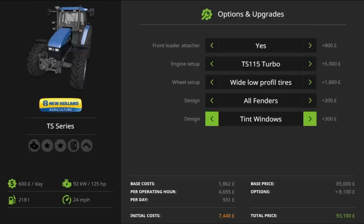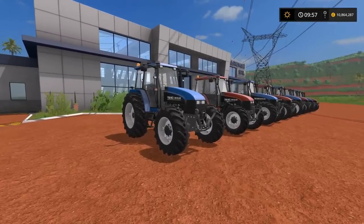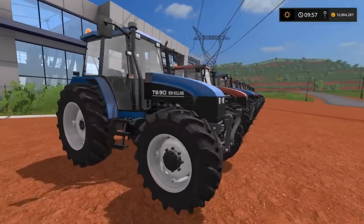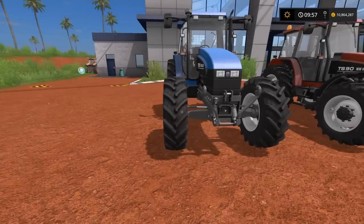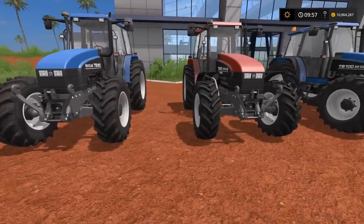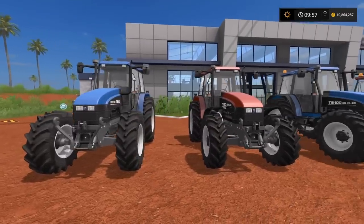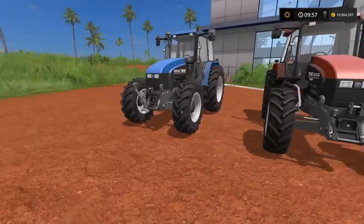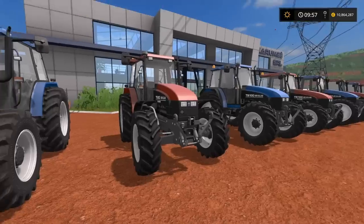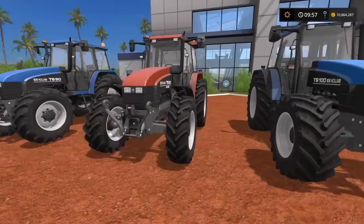Starting with the smallest engine, we have the TS 90 at 80 horsepower. The first option has standard tires, and then you have standard low profile. Looking at them side by side, the standard ones sit higher while the low profile ones sit lower to the ground — they don't look much different other than that they just sit a little bit lower overall.